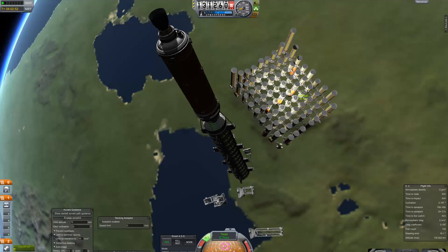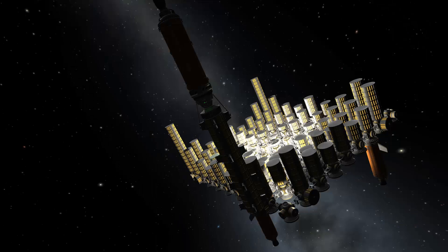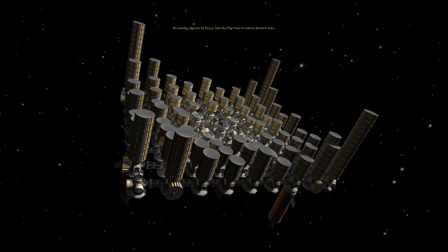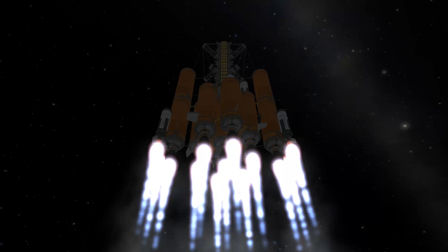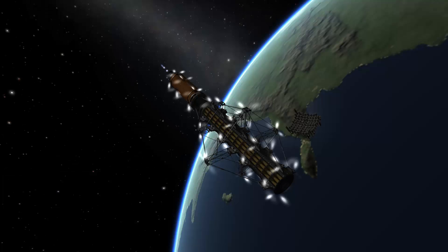Here comes the second to last stack of 14. The original design contained only a stack of 11, but I wanted to be able to see the stacks from the inside of the capsule. As you can see that was not necessary, but it adds a very dramatic look to the station. So now only one stack of 14 is missing.